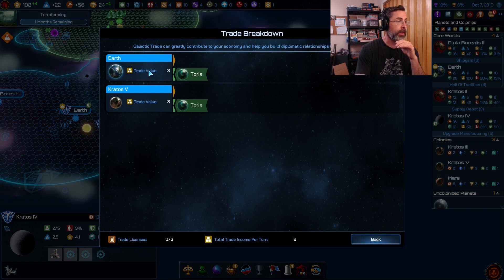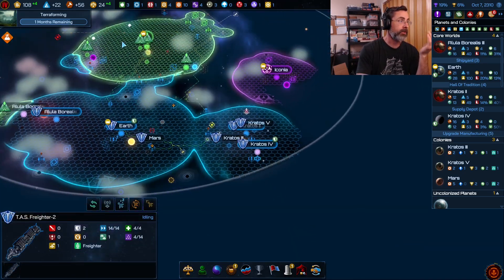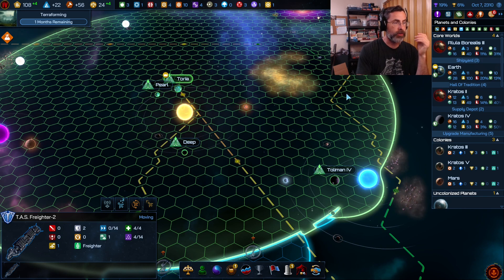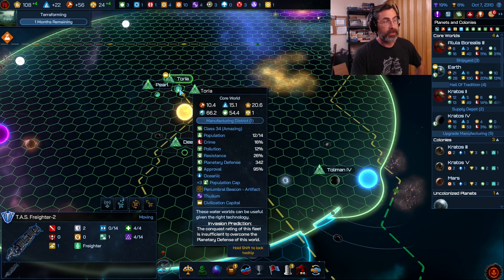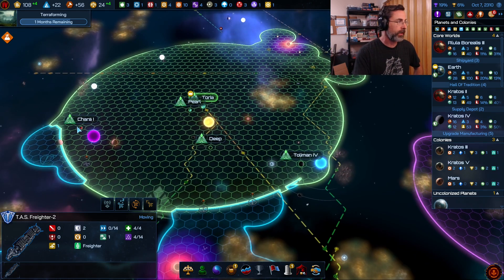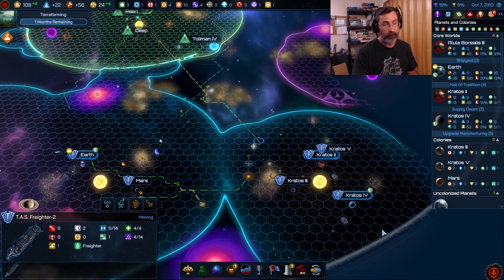Under the trade routes tab, Toria has sent trade to us — Earth and Kratos — generating three credits each. We're strapped for cash, so let's send this trade ship to Toria, the biggest planet they have. Trade routes generate more money the more credits the destination planet produces. Toria sits at 20.6 income; Pearl is around four, the Deep is three, Char One is four, and Tolamon Four is one — so that would be the least valuable trade route to establish.